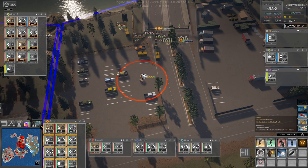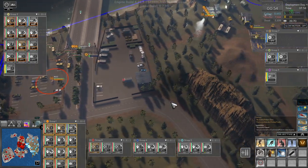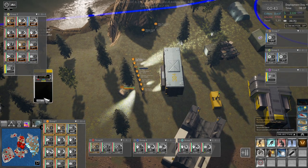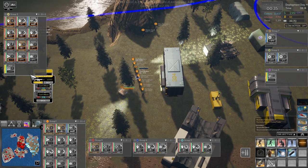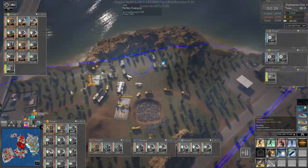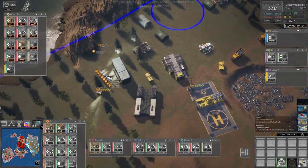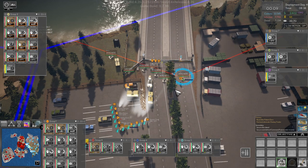Group one, where are you? Group one, get down here at a run please. All right, let's see what we can do. Do we have enough power over here for everything? I think we do — you need to be on auto reload. All of you are on auto reload except you — auto reload, all right.